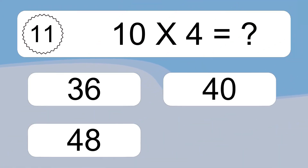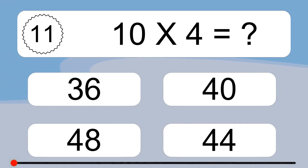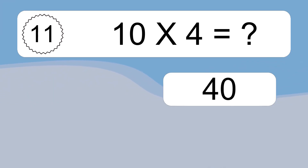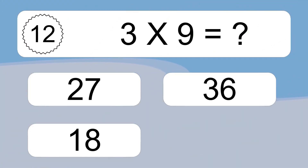10 times 4 equals what? 10 times 4 equals 40. We have 10 boxes, and each box has 4 colorful balls inside. If you count all the balls in all the boxes together, you will have 10 times 4 balls. This equals 40 balls.